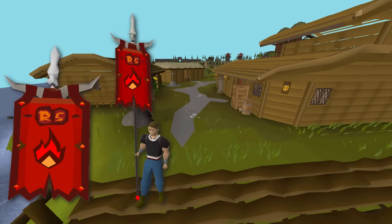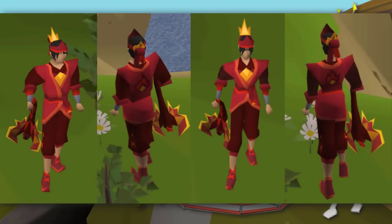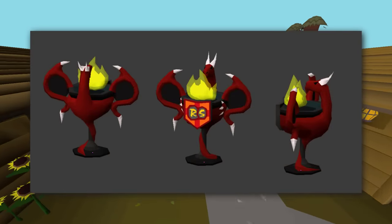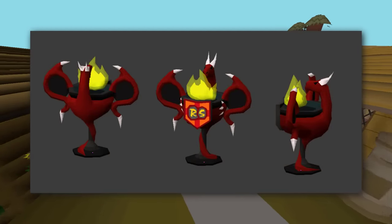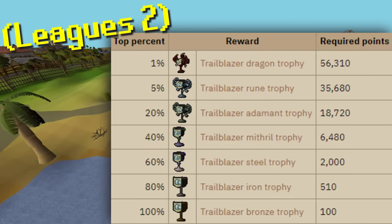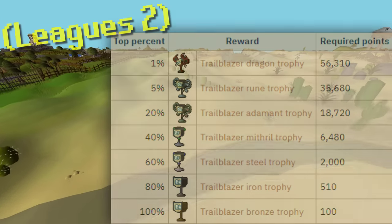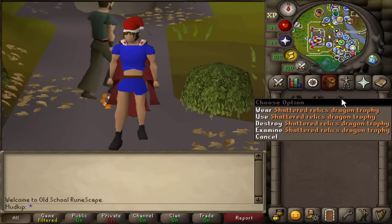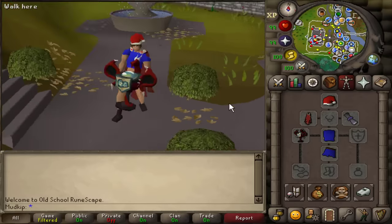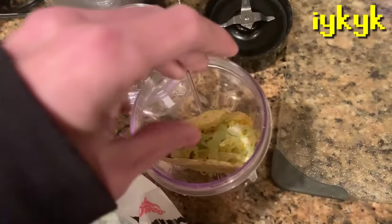One of the rewards from the league is League Points, which transfer over to the main servers once the league ends and you can spend them on cosmetic stuff. Another reward is Trophies — the tier you earn is based on how many League Points you end up with. In the past, your percentile determined your rank, but for the first time it's going to be based on static point thresholds. My main goal is to earn enough points to reach the Dragon tier — I've gotten the Dragon Cup in all the previous leagues. I think the real reward is the friends we make along the way, and maybe the enemies too.